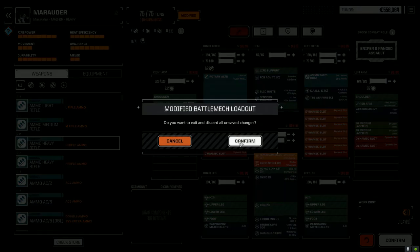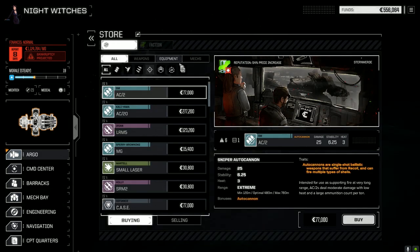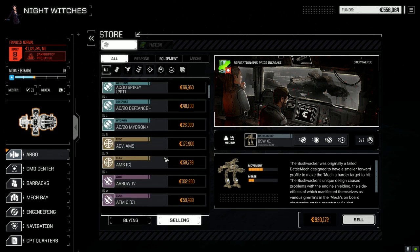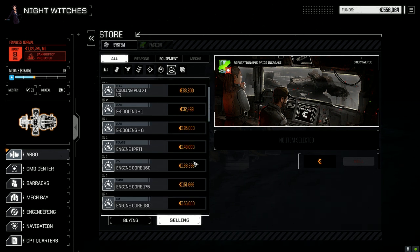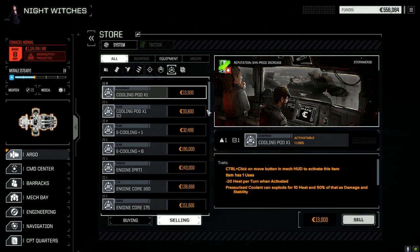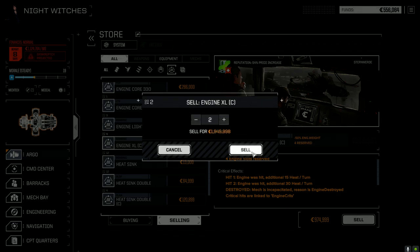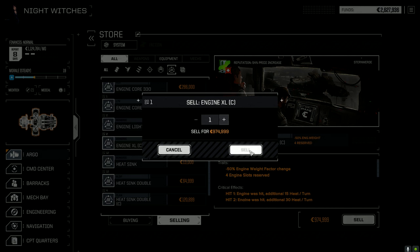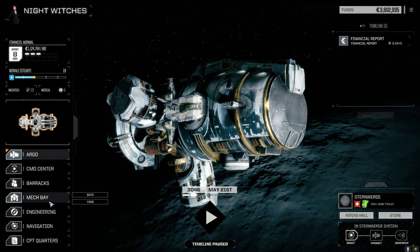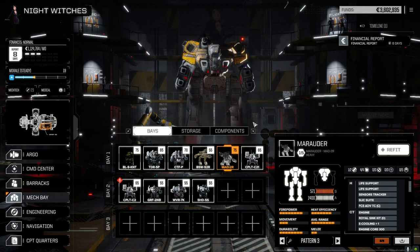Actually, let's just do it — let's go to the store and sell some engines. While we were away for a day, Clan Jade Falcon has got 90% control of the planet again. I'm going to sell two of these guys, and then one more so we can make our financial report. We'll put a clan XL engine in. We're using them all up, but we can get more — we're fighting Jade Falcon, for crying out loud.